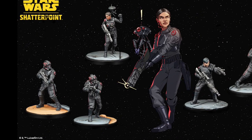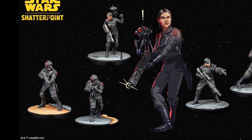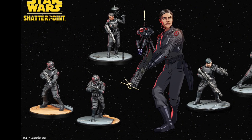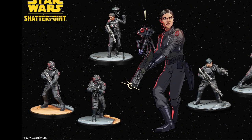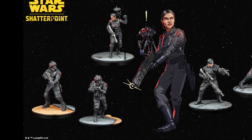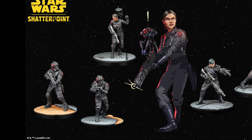Now we've got a character I've never heard of — Iden Versio. She's the commander of the Inferno Squad. There's actually another squad here too — I didn't catch the name of it — so you've got Inferno Squad and one other. It looks like you're going to get a primary and two support units in this box. Looks pretty interesting.